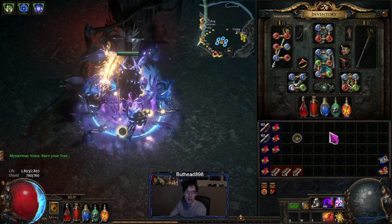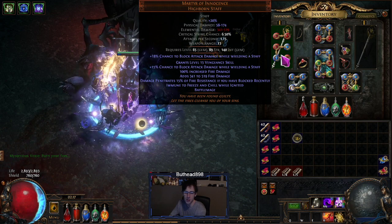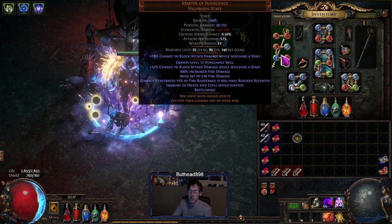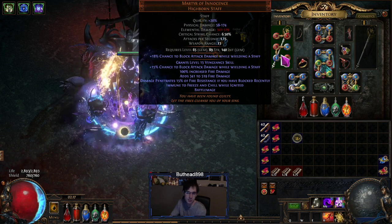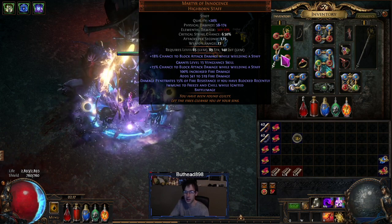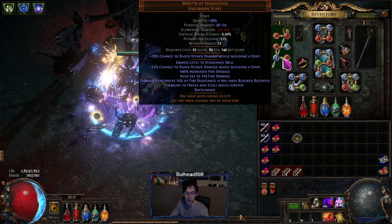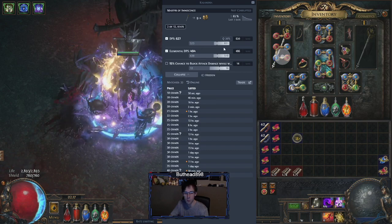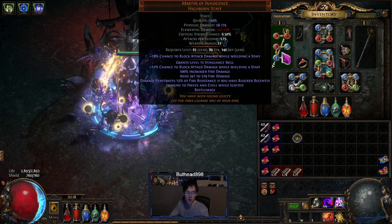The staff seemed a lot cheaper than it should be. It runs like a six-socket staff. A lot of people were using this before going to the Cane of Colomac, which is the best in slot, but getting the correct Cane of Colomac — with plus three support fire dot and fire damage — is very expensive and barely comes up for sale early in the league. The staff gives you a nice amount of block, battle mage, and between 573 and 651 DPS, because battle mage combines physical and elemental together.